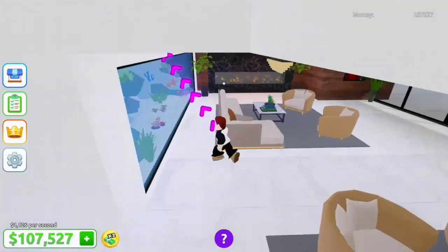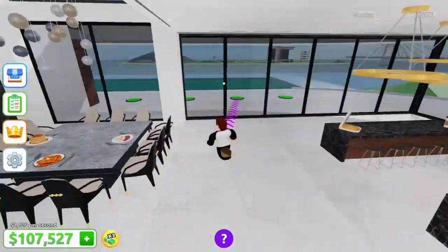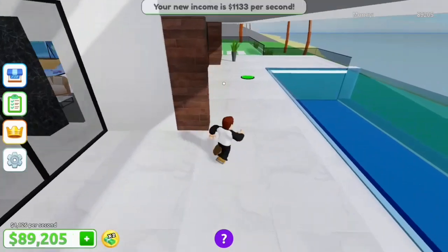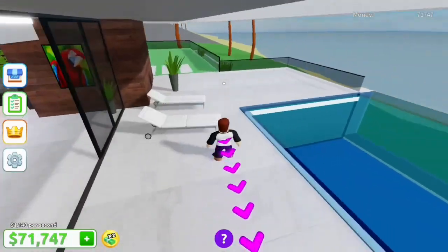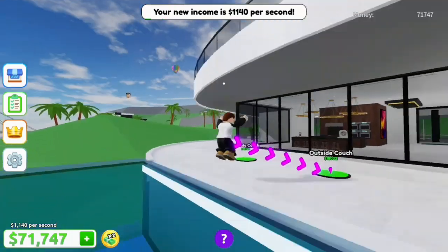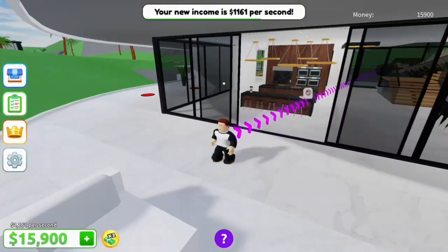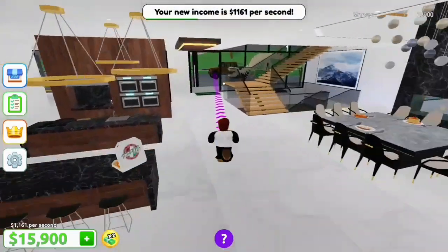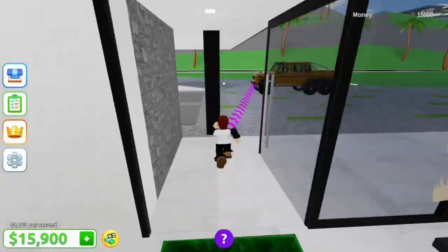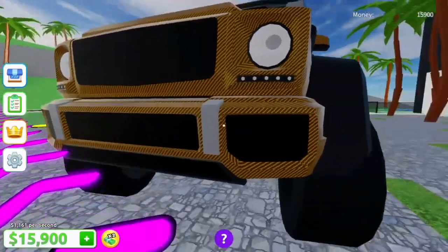I forgot how to get out of this place. Oh, there we go, that's how you get out. Get the deck chairs. That's a nice swimming pool. This Mercedes looks so good, I just can't get over it with that carbon fiber. Very cool.